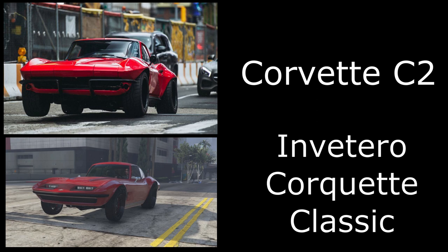Then we have Letty's Corvette C2. I've used the Invetero Coquette Classic, just painted it red with new sport wheels. I've tried to match it up as close as I could to the photo — it's a very nice build, I really like this car and I think it looks fantastic in GTA Online.